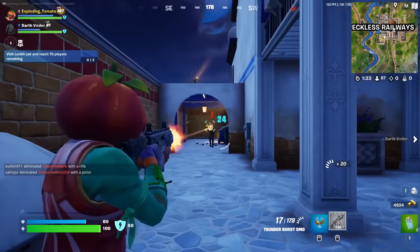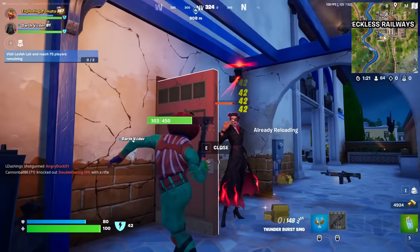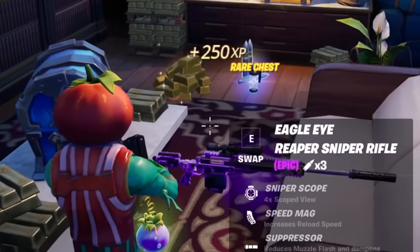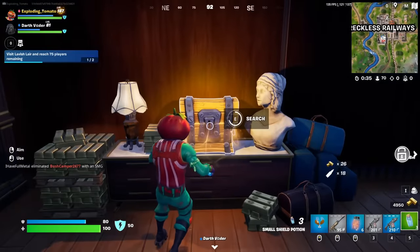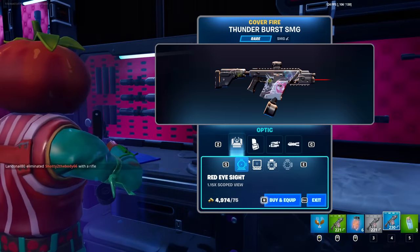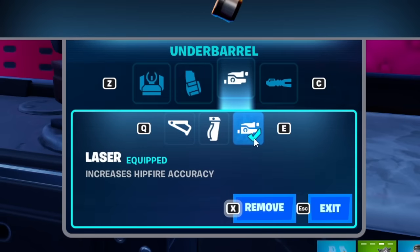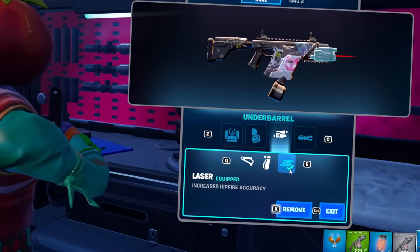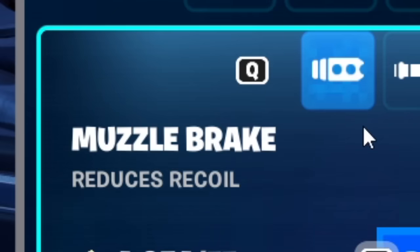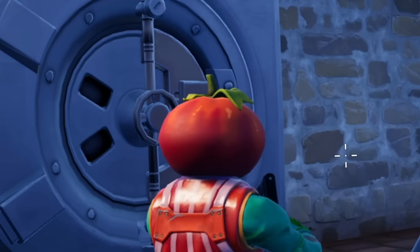I'll be honest with you — I actually haven't tested this yet. But I saw a lot of comments over the past couple days telling me to try out this combo. First, we're gonna hit up the mod bench. The key for this is no sight. Instead, you want the laser — it increases the hipfire accuracy. The laser is the key to turning the Thunderburst into the most insane weapon ever. You can add whatever else you want. I'll take the drum mag, and you also want the muzzle brake. Now I've just turned this weapon into a no recoil machine.